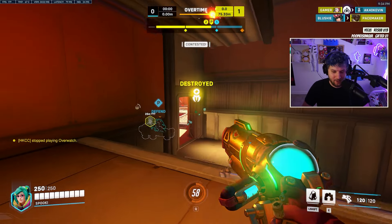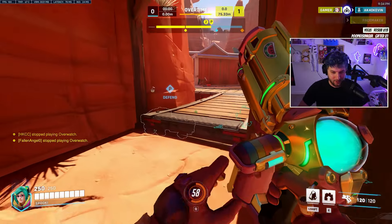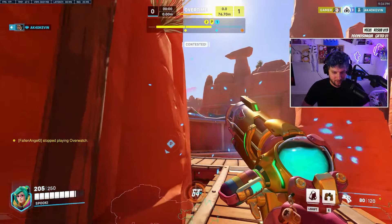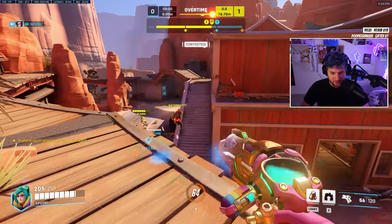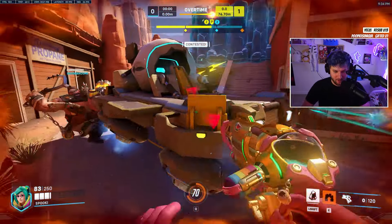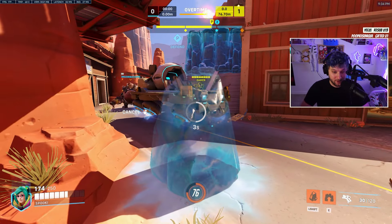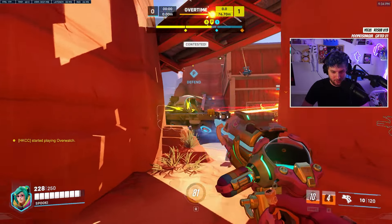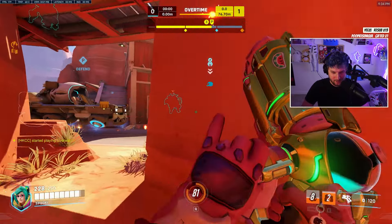I know if I didn't ult there, the Zarya was going to push me because I'm down Cryo. So I would rather ult and live than die, because they're going to be able to push that in without me there. You can push up here. Force them to play on the ground a little bit. We're going to live. We're down our ability so we've got to play really passive now, so I'm going to back up and wait for my next wall.